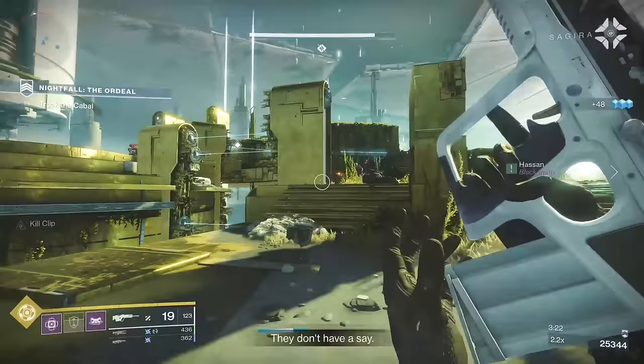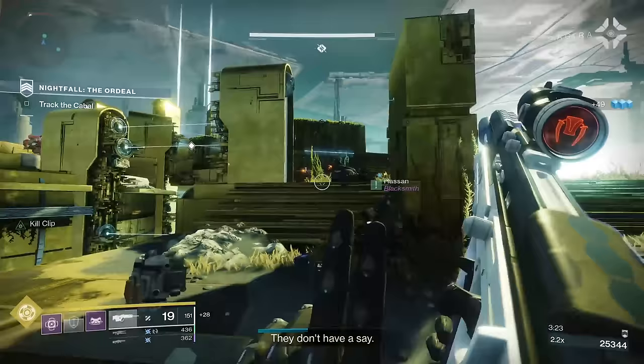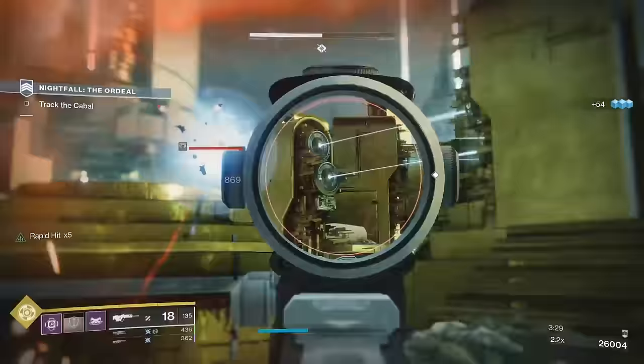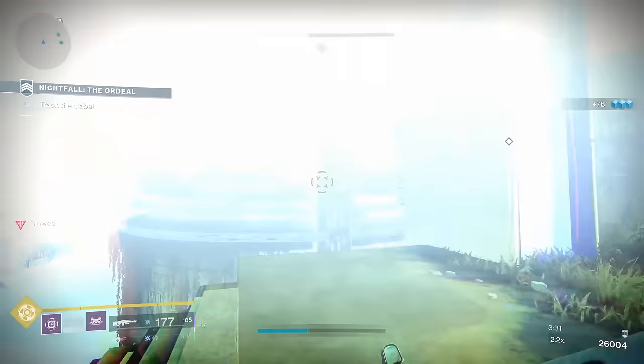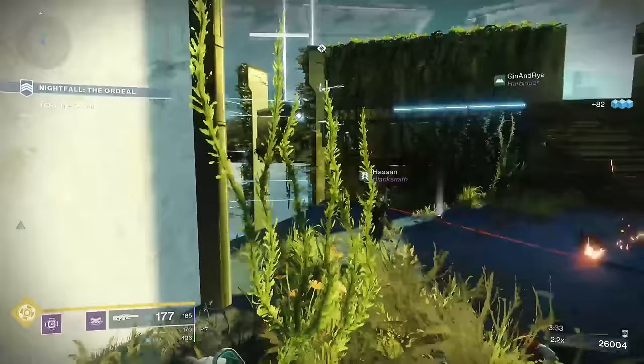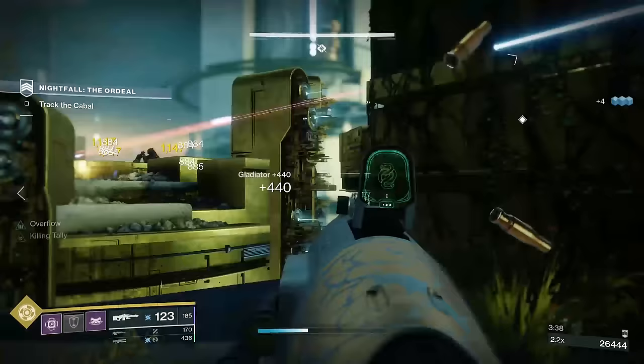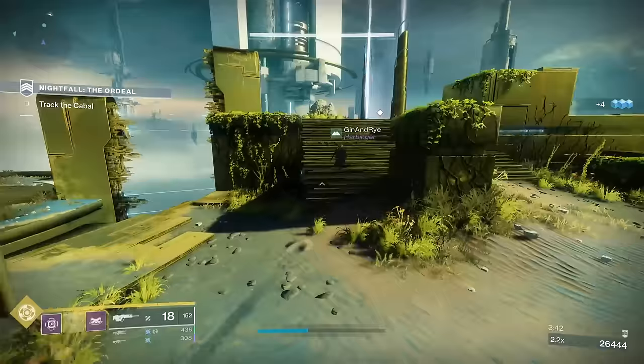A reload speed masterwork is in the middle. If you have a reload speed perk on a gun, then getting the masterwork on top of that might not feel super noticeable, but reload speed is always a benefit. These are the four main masterworks on primary weapons and they do appear on other guns. More specialized guns have more unique masterworks — charge time, explosive radius — but we'll cover that when we get there.